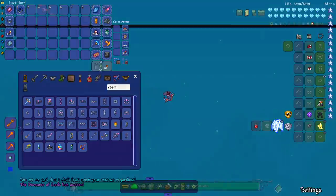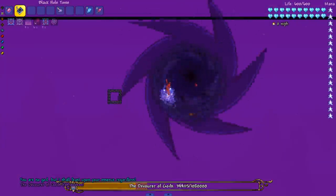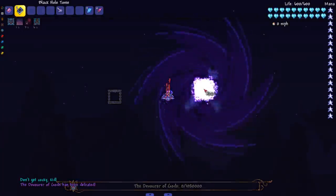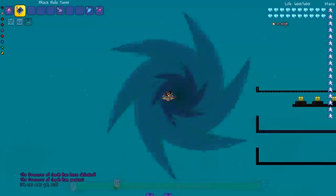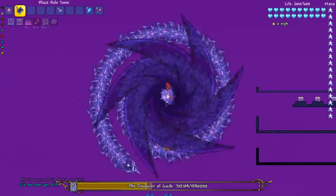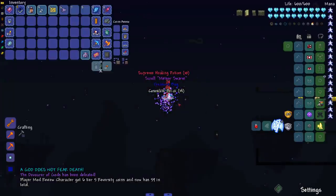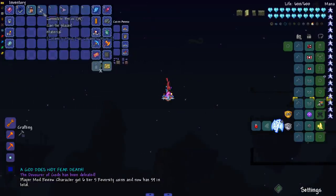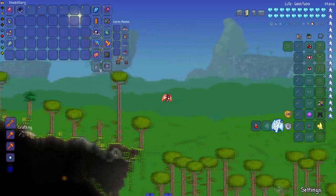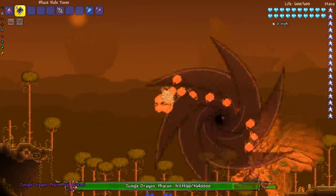You guys already know what time it is — it's time for the Calamity bosses! Come on in here, I'm cooking up a stew and you are welcome to get in the pot. Oh my god, he said 'don't get cocky kid' — shut up, stupid Calamity bosses. Phase two, bring it! Oh my god, my boy said dreidel dreidel dreidel — this dude's spinning like a yo-yo. Bye-bye — imagine one of the most fearsome bosses in Calamity being turned into a yo-yo.